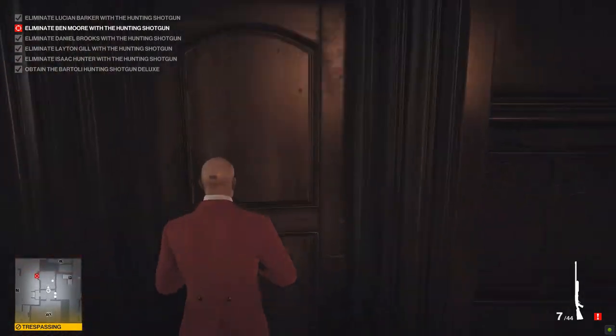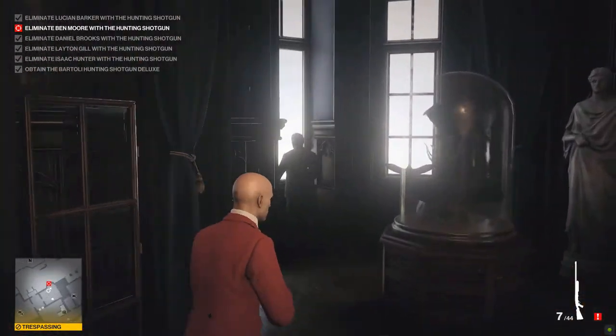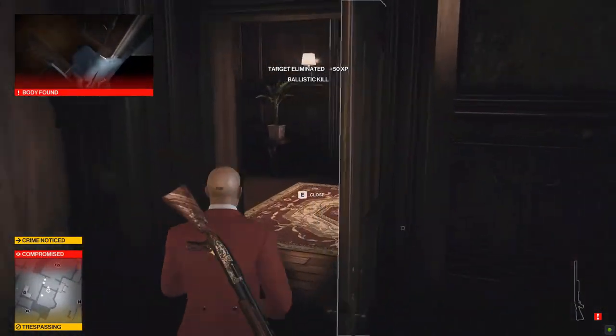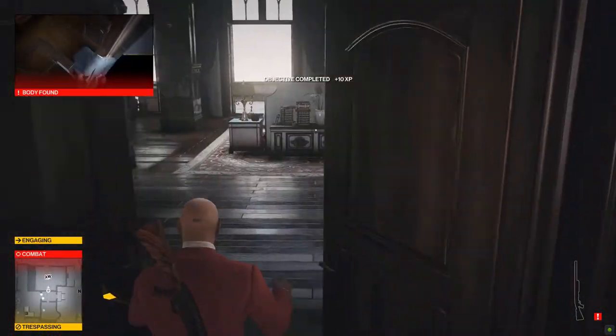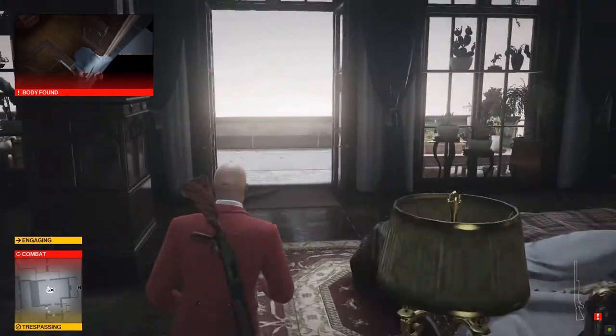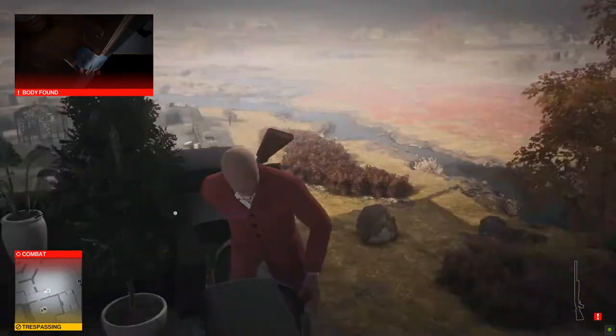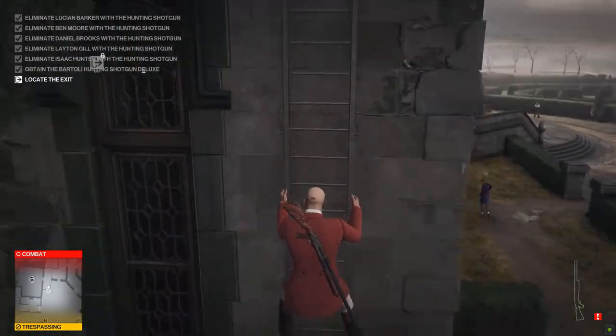Go ahead and go in here, up to him — bop. That is target number five. Now you are just sprinting. You can probably jump out that window you just killed him at and shimmy around while they are looking for you in there. You may not get shot at, but you can run right past him and slide down this pole like a stripper too.